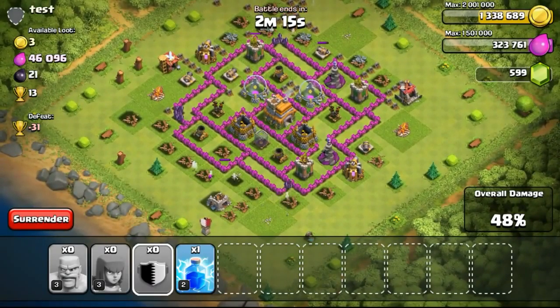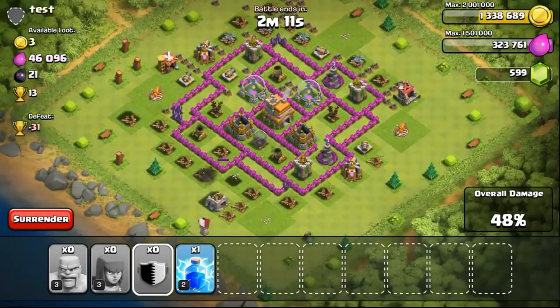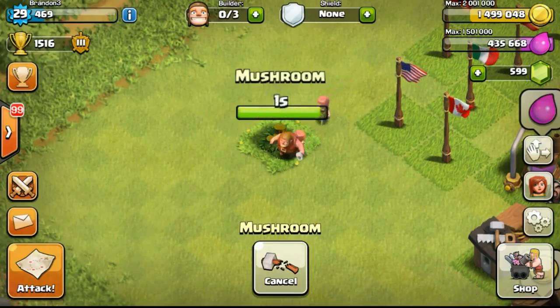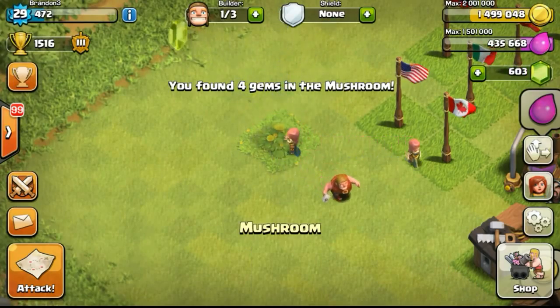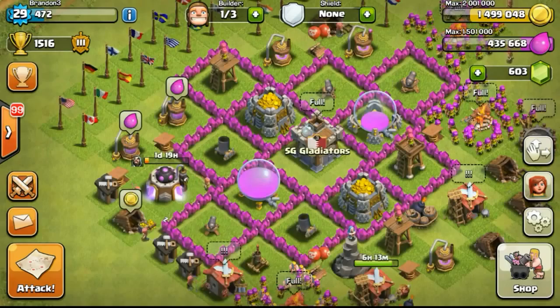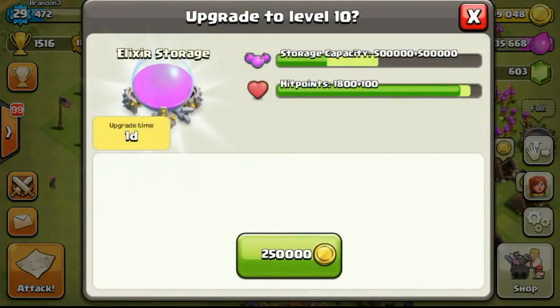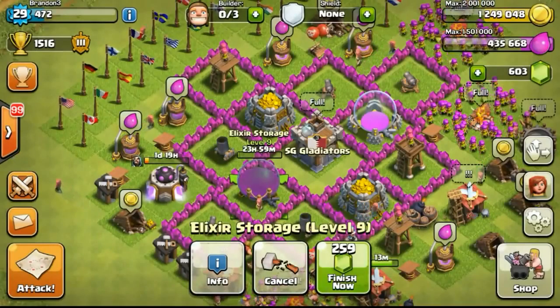Didn't have enough troops to carry on and get a 1 star. I was contemplating to just end the battle or use my lightning spell just for fun. However, I didn't see a need to use the lightning spell - it's level 2 and there aren't any resources left to get. Going back to my base, one of the obstacles has been removed, getting 4 gems from the mushroom. Going ahead with an upgrade - upgrading my elixir storage to level 10, increasing the capacity once it's completed.